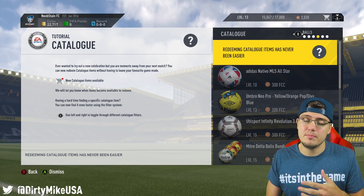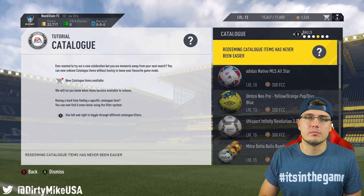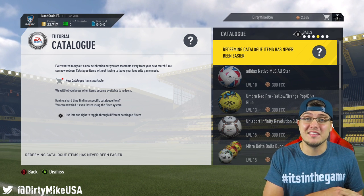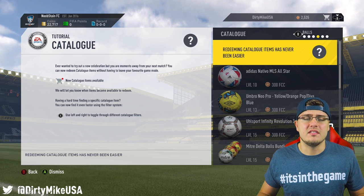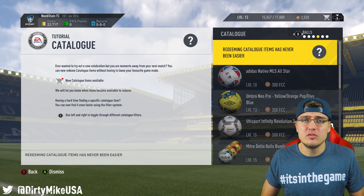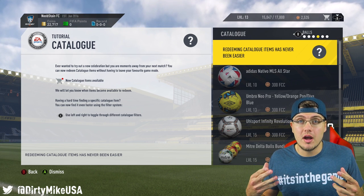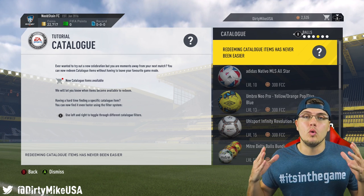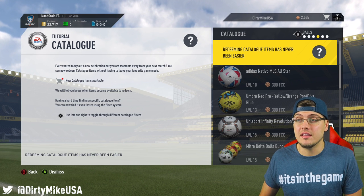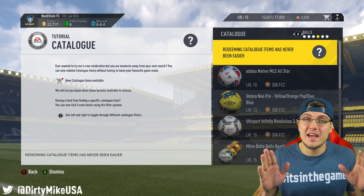If you've got the patience, look into the bronze pack method — popularized by Nepenthez. Basically you buy bronze packs, sell everything in them, and reinvest. It does take a long time; you may have to relist items 10 to 12 times on the transfer market, but when they sell you will profit and be able to buy more bronze packs. It's a grind technique, but it gives you a constant increase in coins.